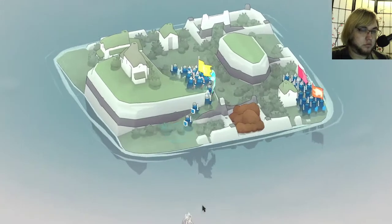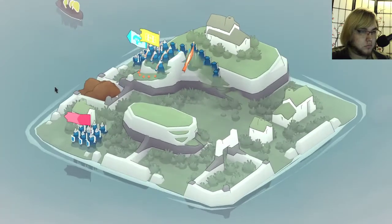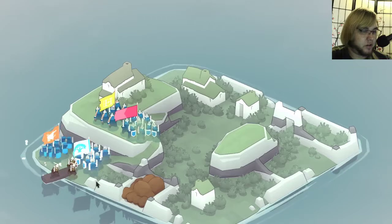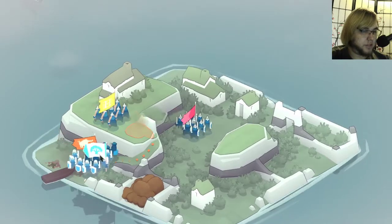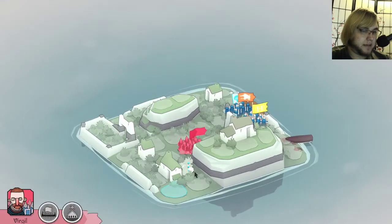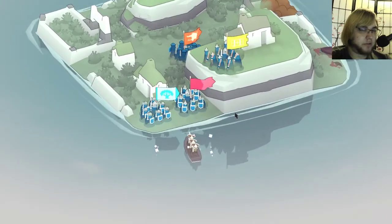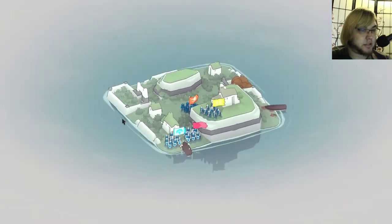Oh lord — are those guys different? They look different. Yeah, they have different shaped shields. I don't know if that means anything. Let's have you guys stand here actually. Since I just got you — that's Commander Gareth — you guys stay there and guard the archers and the big house. Oh, they're axe throwers. So yes, they are upgraded.